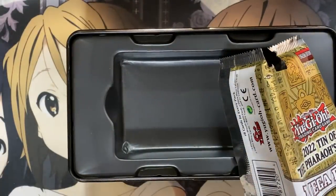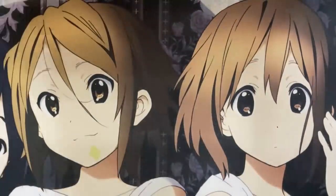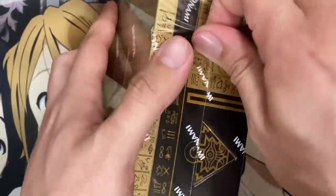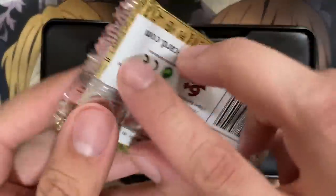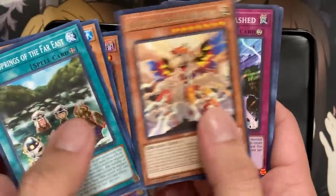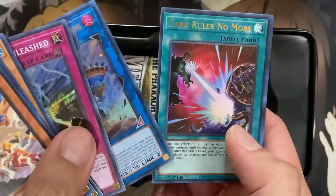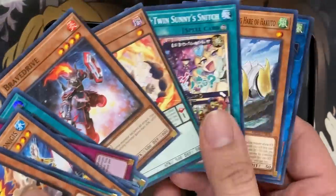It all came down to the final tin — as I organize all of these supers and whatnot, let's see what the final tin has to offer. For pack number one: the Grand Radiance, Beast King Unleashed, Paleozoic Cambrow Raster, Tri-Brigade Bearbrum, another Dark Ruler No More, and we have our first Destiny Hero Destroyer Phoenix Enforcer — another good pull especially.